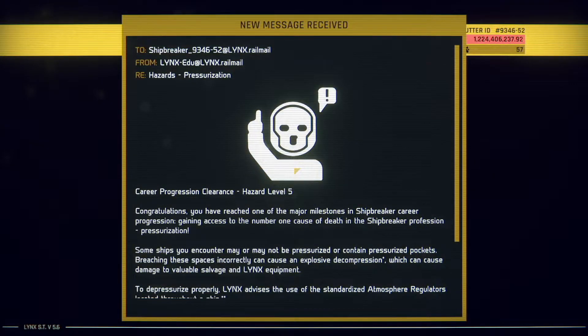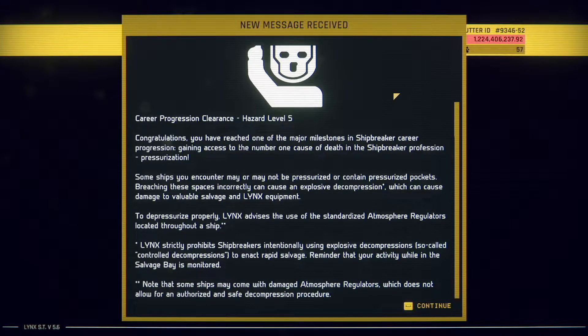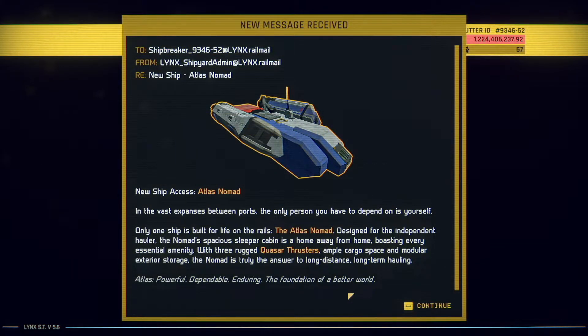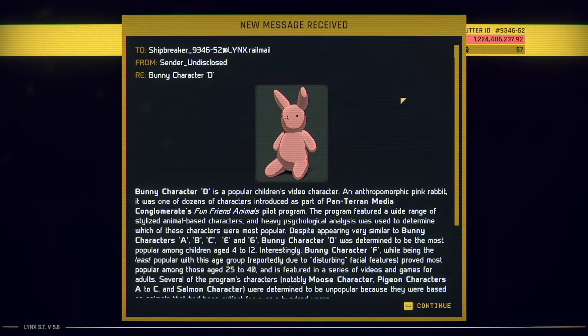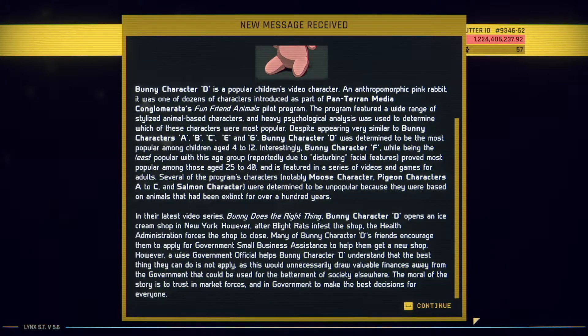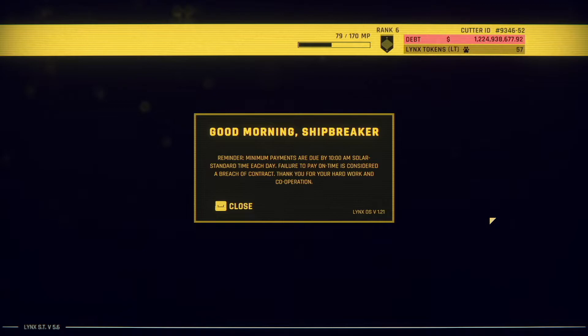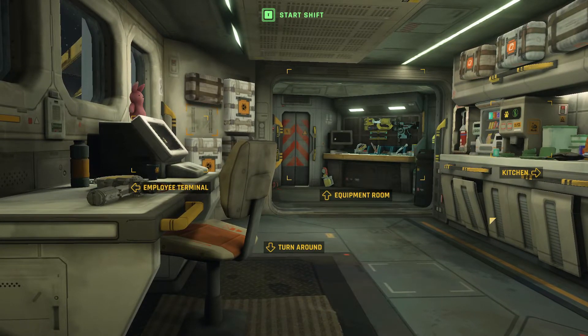That's pretty close to word salad, hab voice — pretty close. Hazard level 5 — very good. I'll scroll through this fast if you want to see. Pressurization is now going to be a problem potentially — good to know. Sometimes you just gotta pop the top on them. The Nomad is now a ship. We got Bunny D — I'll scroll down, you can read all of them. So just a few shifts before more story, which we will pick up next time.